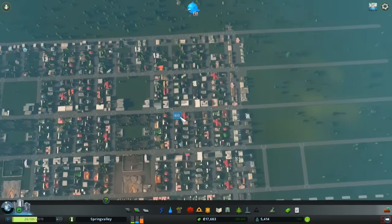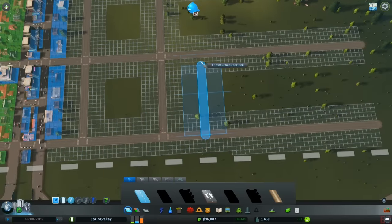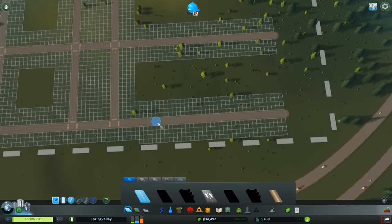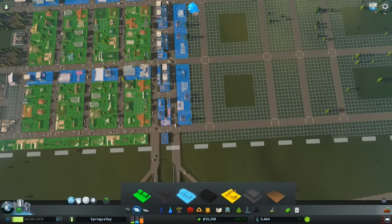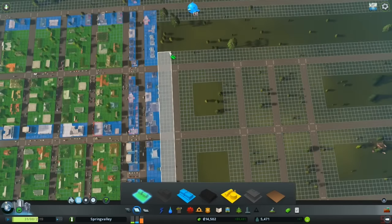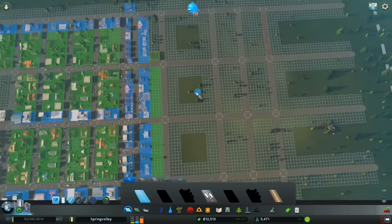I want to keep an eye on power — we're doing good on power so far. With the amount of money we're gaining we should be okay. This should make so many new residential areas that we should be fine. I want to slowly start letting people move in over here — electricity spreading is what we need. Let me go ahead and finish up the roads up here first.